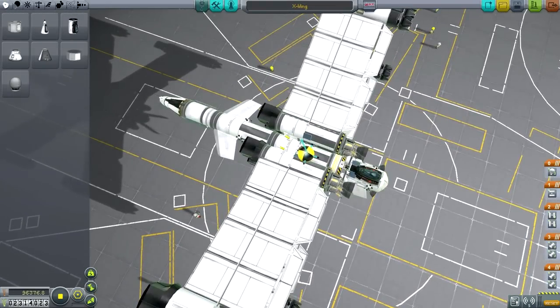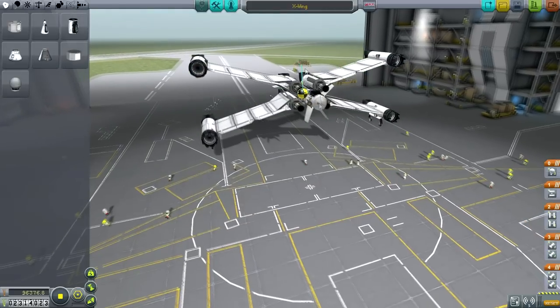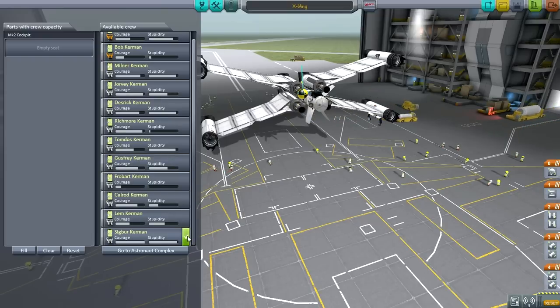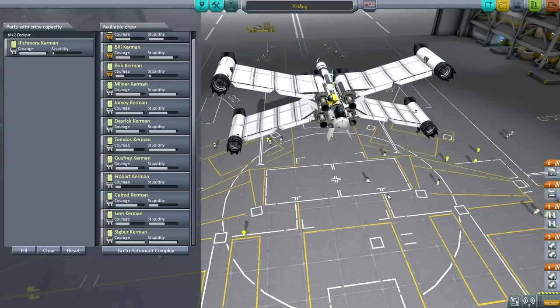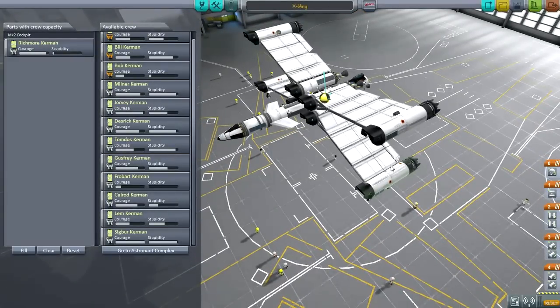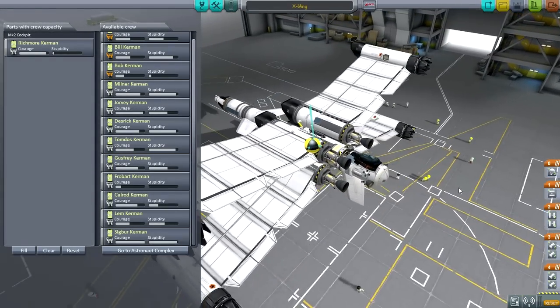It can be probe controlled — it's got a probodobodyne. But I've been reminded that test pilots are very brave and noble people, so I'll give someone else a chance to fly this. We need courage and a little stupidity — Richmore has been out there before. Very experienced pilot, Richmore. We will see how he does. Got parachutes just in case, so we do have an abort method. There are still some questions about this — I have not flown it to orbit yet. Let me make that clear: even though it's based on a previous design, this version has been changed, and I have not flown this version to orbit.